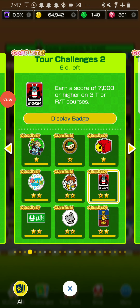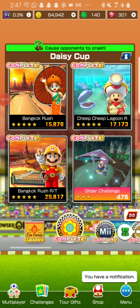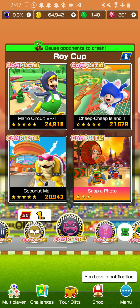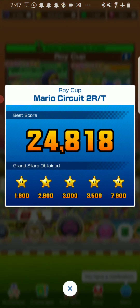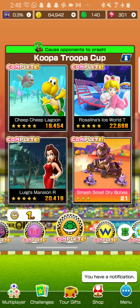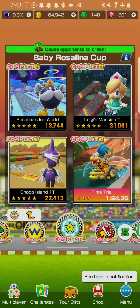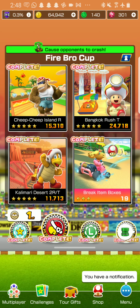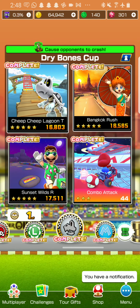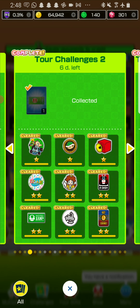The next challenge you might have already completed — earn 7,500 on T or R courses. If you want to find the easiest ones: Sunset Wilds T is a good one, it's a ranked cup. Mario Circuit 2R/T, Peach Island T, Luigi's Mansion T — everyone has Luigi. Also Yoshi Island T is a good one. I picked a few of the options so you have a lot of choices.